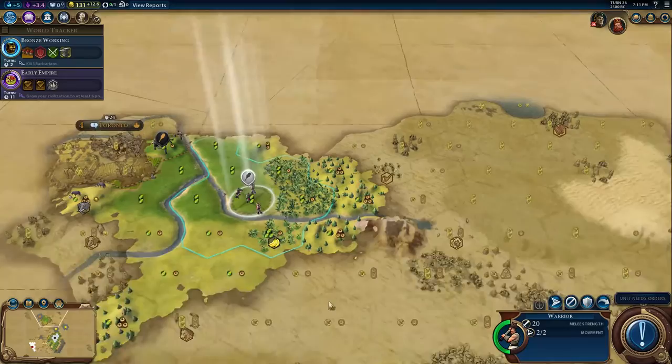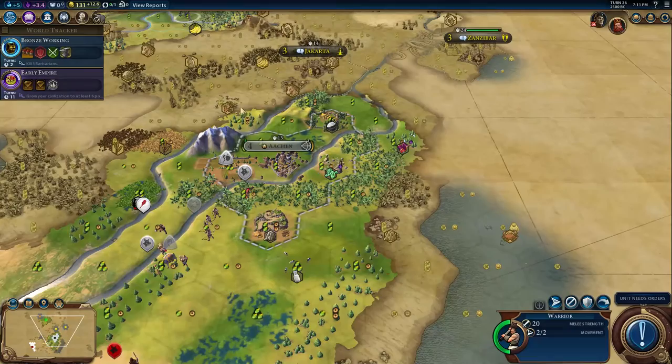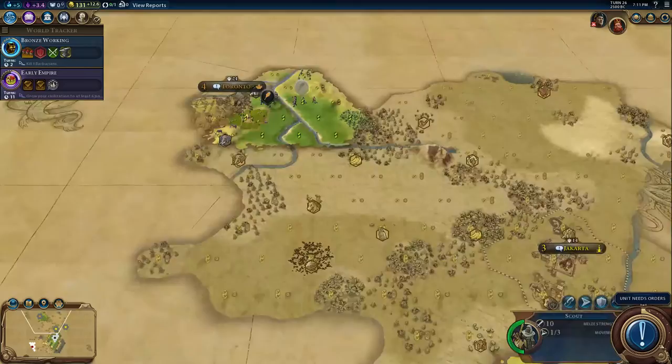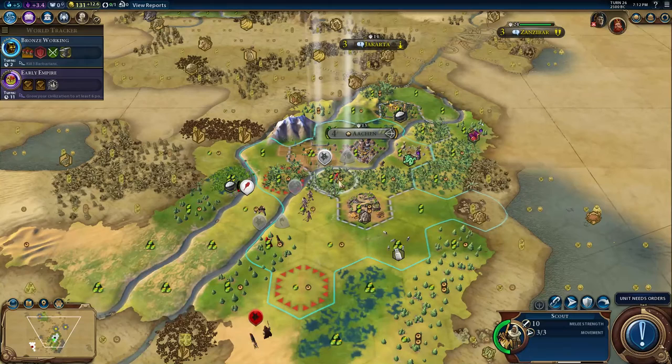The question is when am I actually going to be attacking Jakarta? I still need to kill this encampment and get a third archer, so it's not going to be that soon. I could explore a fair bit more — let's go up a little bit more and see what we can find. This scout obviously needs to guard the settler. That builder — yeah, this is perfect timing. We're going to put him on the rainforest, and then when I start building the encampment next turn we're going to chop the rainforest and get that encampment up sooner.